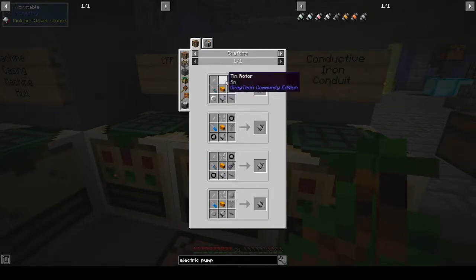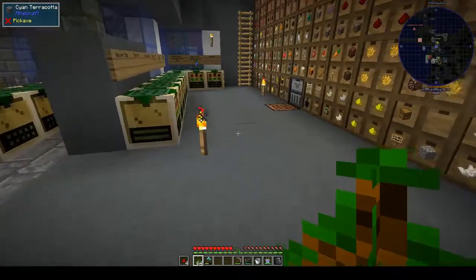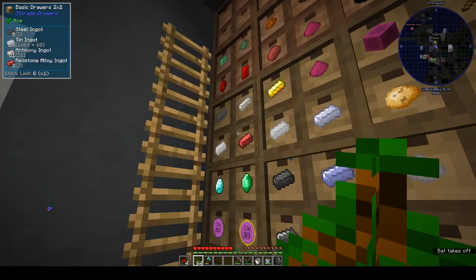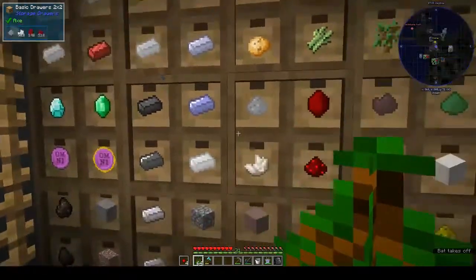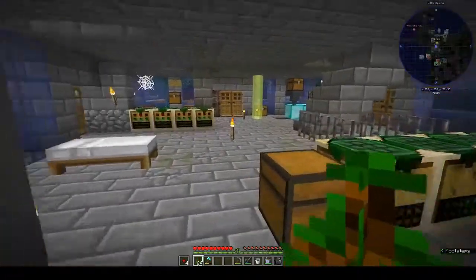For the electric pump I need a tin screw, tin rotor — tin rotor needs tin plates, so we need lots of tin. I don't recall finding any. A tin ring too. Let me check — we have 512 and 124, so that's 638 ingots — almost 10 stacks of tin, so that should be okay.